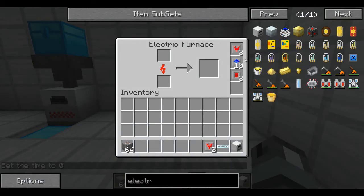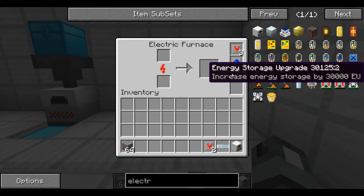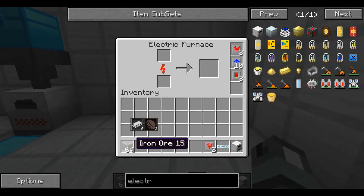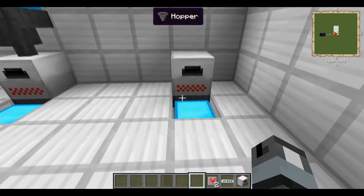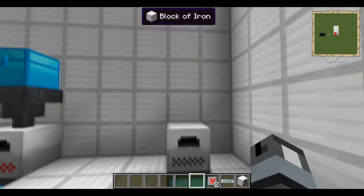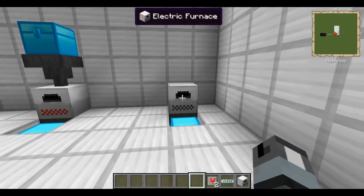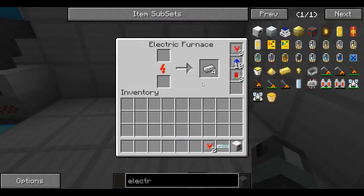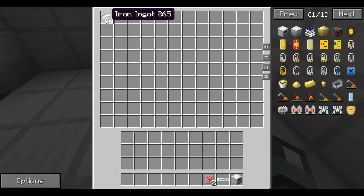Here we have an electric furnace with several upgrades in it: transformer upgrade, overclocker upgrade, and energy storage upgrade. You can see this electric furnace is smelting iron ore so quickly that the hopper isn't able to pull them out fast enough to keep up. You can also see our power is going down because the power source behind isn't efficient enough to keep up with how fast this is going. You have to have power that can keep up with the advanced machinery. In just a few seconds we've processed an entire stack of iron ore into iron ingots.